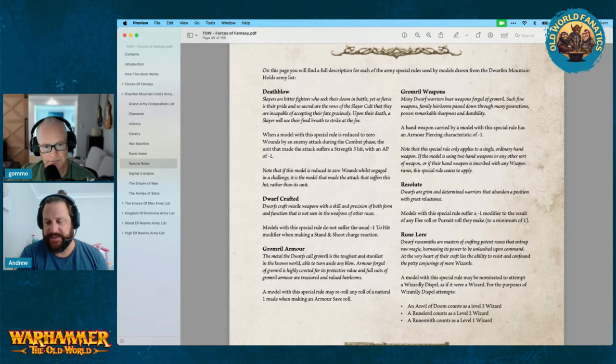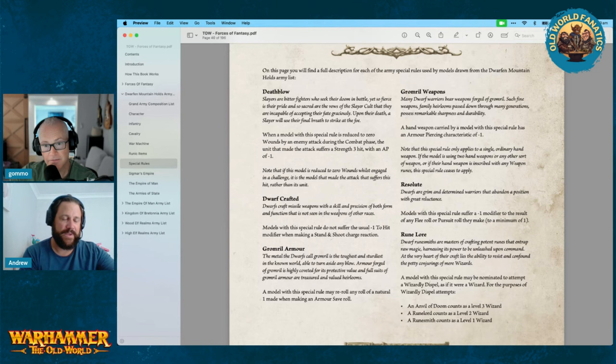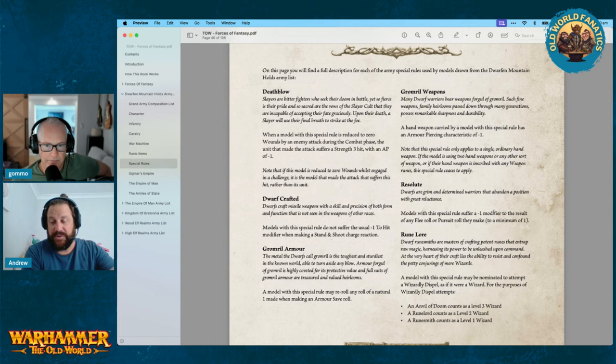Resolute — the old stumpy legs rule — models with this special rule suffer a minus one modifier to the result of flee rolls and pursuit rolls, to a minimum of one. Remember that for Bugman too, because that's technically a flee roll. When you're rolling that 2d6 for falling back, that might actually be a bit of a positive — you're not getting pushed back as far.